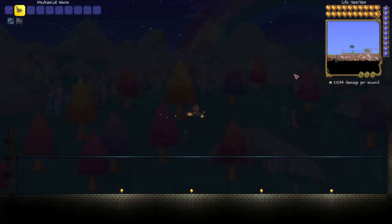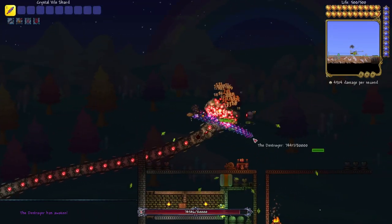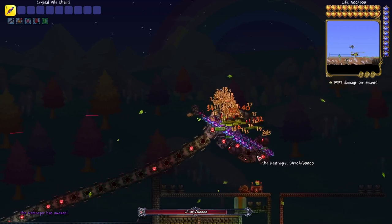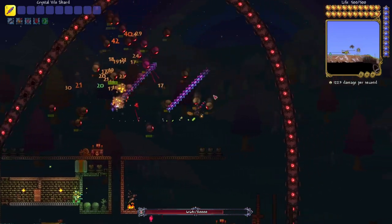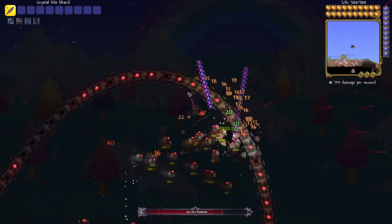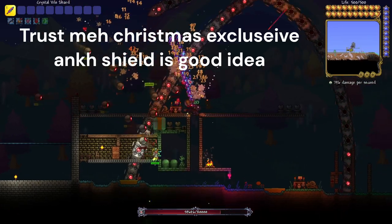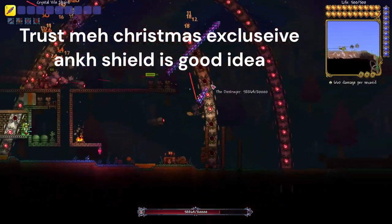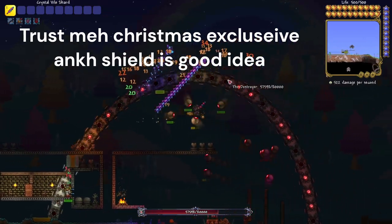The Ankh Shield itself isn't actually that good. I mean, it provides defense and immunity to knockback, but the debuff immunity is not really that great. Also, I've wanted to make this point for a while but never had an opportunity: I think the hand warmer should be part of the Ankh Shield, because it provides immunity to cold debuffs. No one agrees with me, but I think it'd be cool.